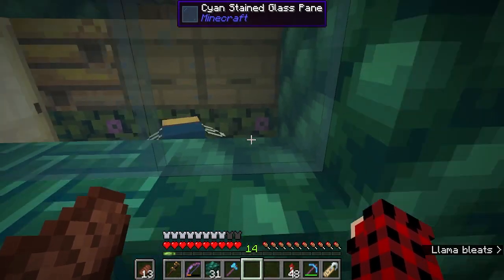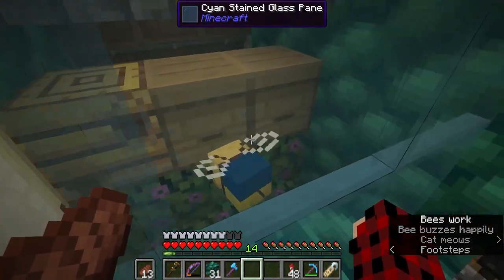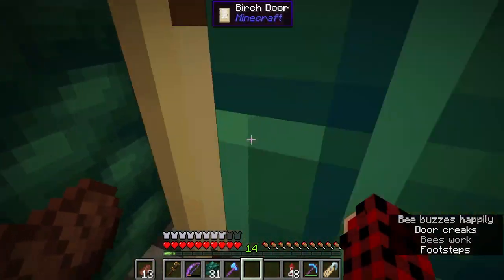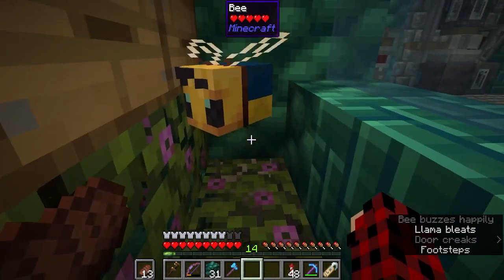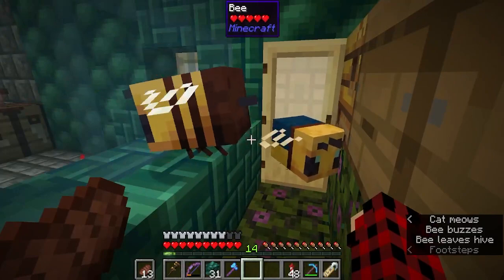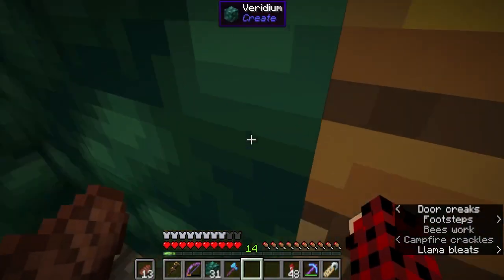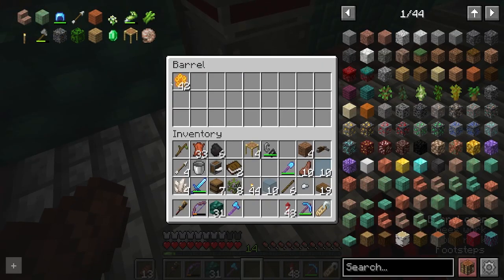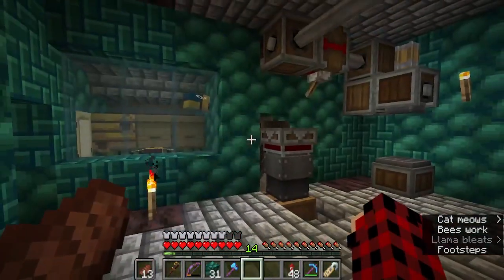Why does my bee have a funny butt? Wait a second — you're cute. What's going on here, mate? Is this part of Bumble Zone? I think this is part of Bumble Zone. My bee looks like it's got an apron on — you're very cute. But we now have a thing to get wax for us, so that we can start to wax our copper once we get to the right position and aging process, so that I can work on the build I want to do.